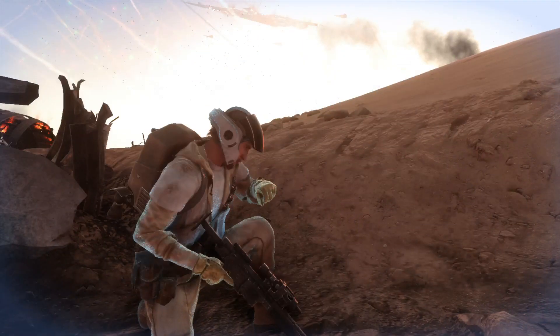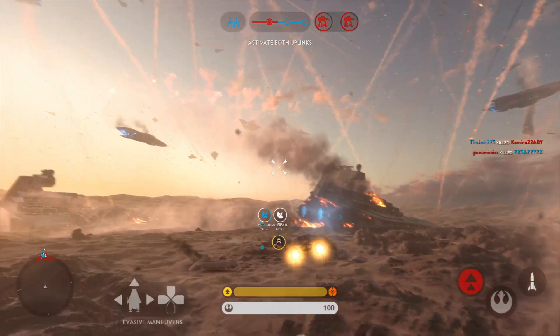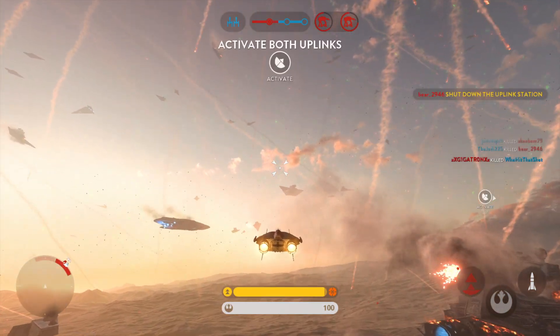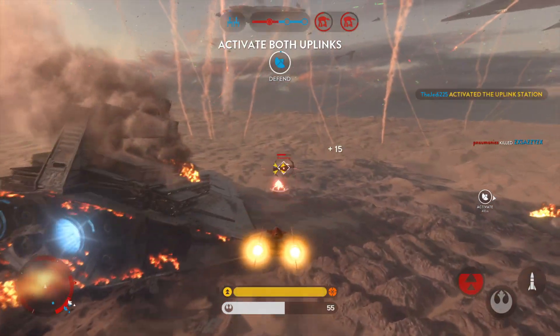We need A-Wing support! This is Crane 12, accelerating to attack speed! Uplink offline — get it working, we need it for our Y-Wings. We've activated the uplink station.